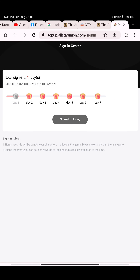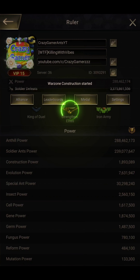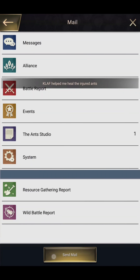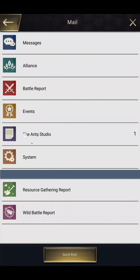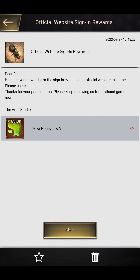This is the very simple step to get the skin. After opening the game you will find that you have got one mail. Opening the mail, you can see the Ants and the Ant Studio message — tap on this.